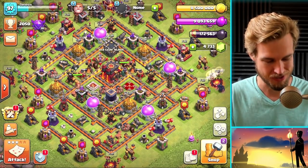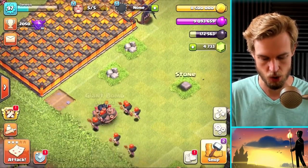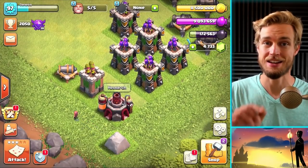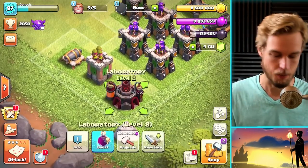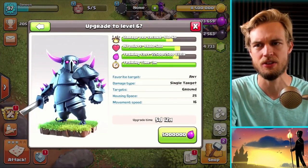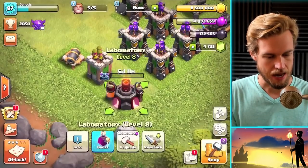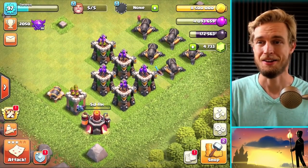Let's upgrade some stuff since I've got max loot. I'll check this giant bomb — yes, it's maxed out. I've been busy with other accounts so it's been a while since I filmed on this one. I've already maxed my walls so I can't dump loot into them. I upgraded the PEKKA last episode, and since Town Hall 10 gives you two PEKKA upgrades, let's upgrade it again for five million elixir.